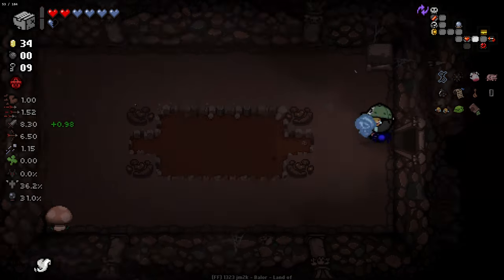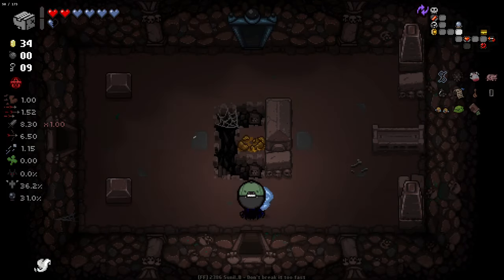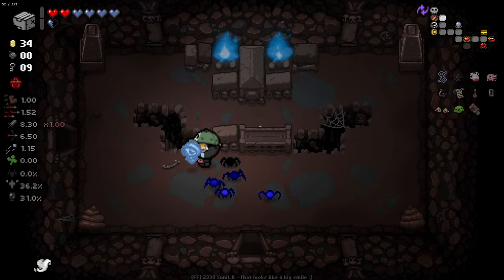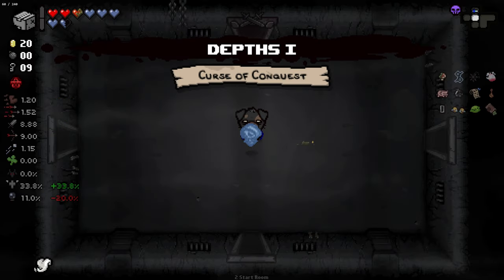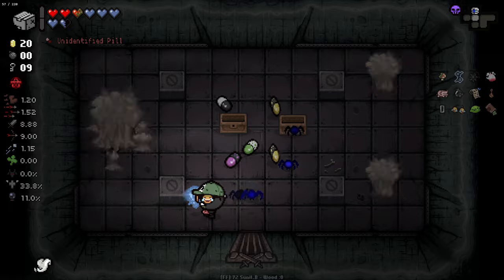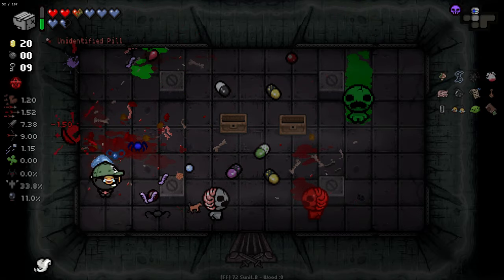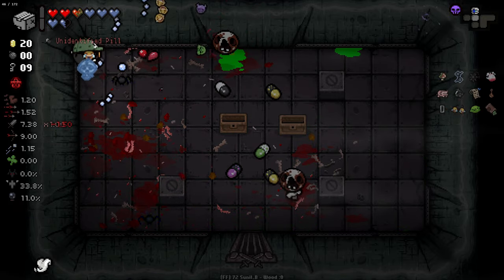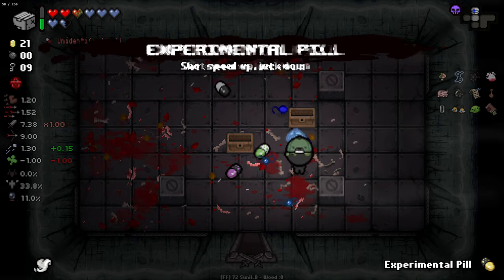Now I can grab Fraudulent Fungus pretty safely. What I'm looking for now is more fire rate ups — that item from the planetarium, while good, put our fire rate in a bit of a bad spot. Heart container and some stats up is nice. Curse of Conquest — that's a lot of pills. Firing all these tears is so good. Shot speed up, HP up — two look downs I don't care too much about. Health up and half — not terrible, but the size up isn't ideal.